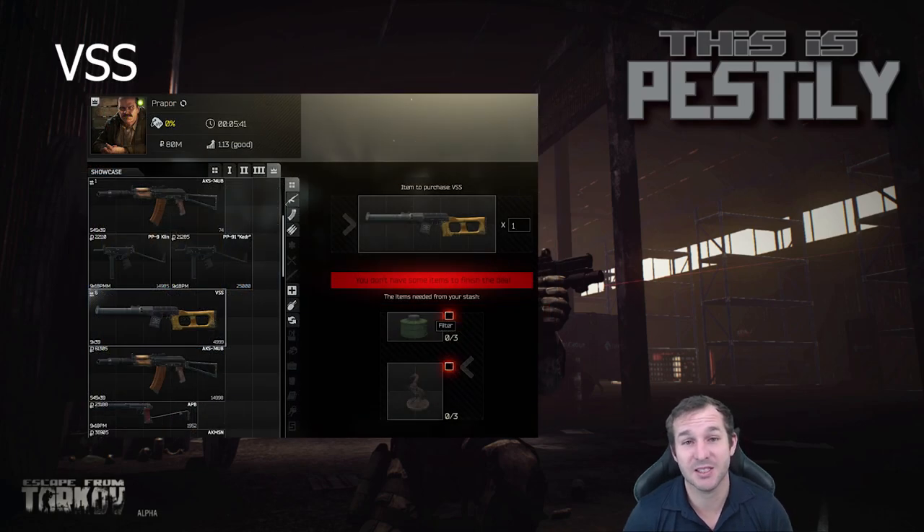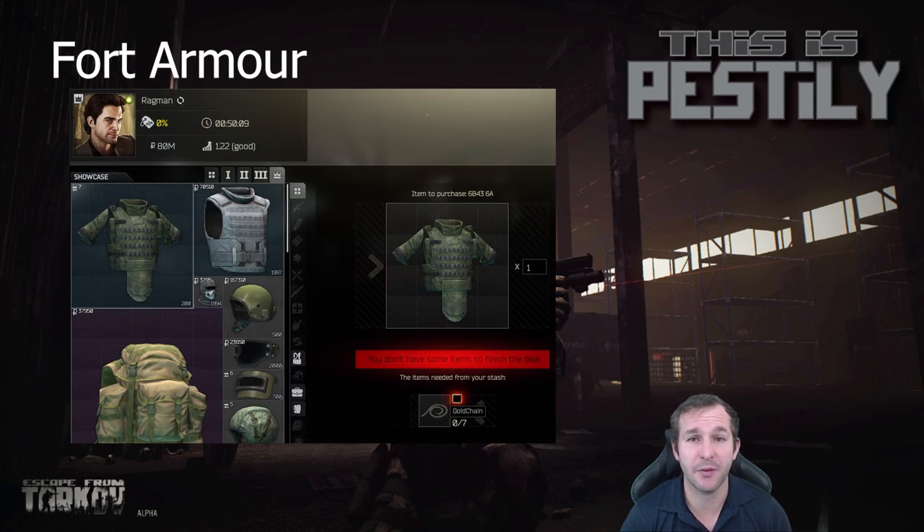Next we have the VSS. This is probably one of those trades you'll want to save all your air filters for if you don't want to use M4s. The horse statues are quite easy to find and you'll want to get a VSS, but the downside is air filters are quite rare. If you want to make extra profit over your air filters and don't like VSSs, this trade actually sells for about 13,000 to 14,000 rubles profit. So instead of selling your air filters and horse statues to therapists, you could trade for the VSS and sell it for that profit.